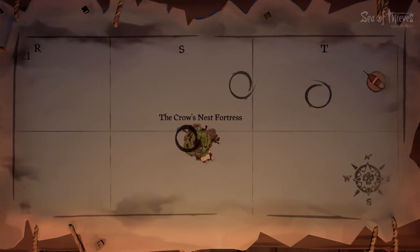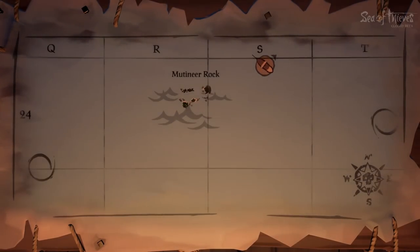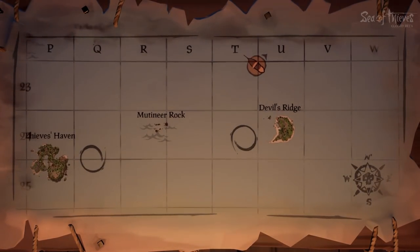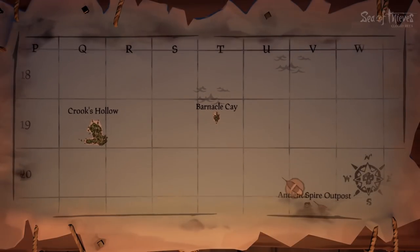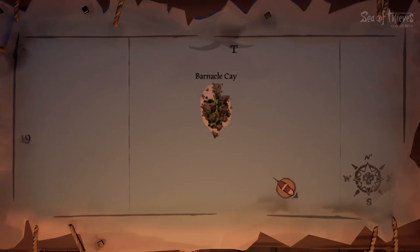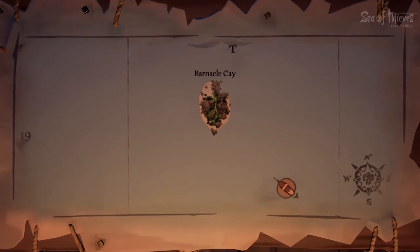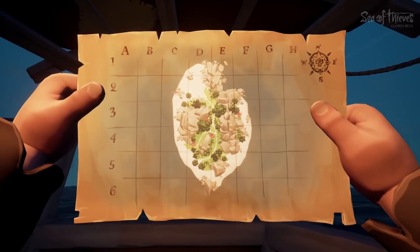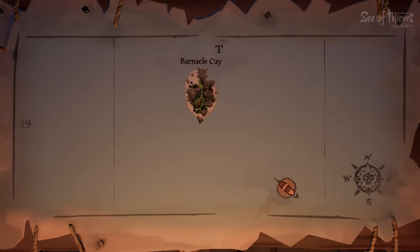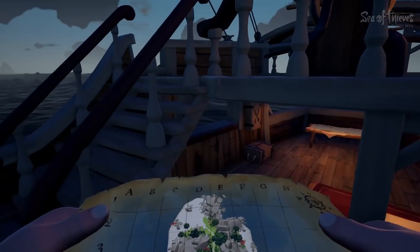Then you go to the actual map available in the ship and you have to figure out where the location is. You're going to get a map that tells you the island where the treasure is, and then you have to find that on the ship's map and use your compass to sail there. So there's the quest map and there's the ship's map — Barnacle Bay, I think that's it. That's where the treasure is going to be, so we have to sail there.